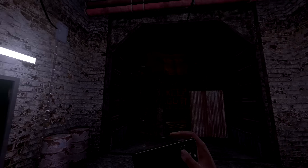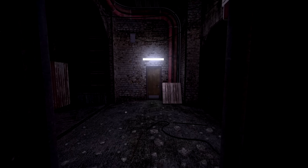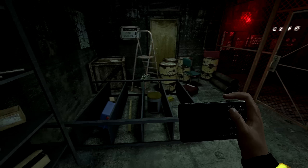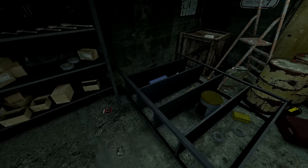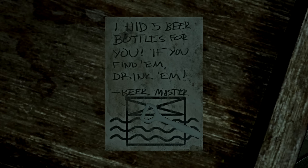Nothing of interest there. Do I want to take a picture of this boarded up area? 'Keep out' - no, I don't. What we got over here? A locked door - nothing to do with that. How about this one? This one's unlocked. What we got in here? This thing fell over - now we're taking a picture. Doesn't look like anything here is worth taking a picture of. Wrong type of batteries, can't pick those up. Another bottle. Who puts all these bottles everywhere? Any batteries hiding in here? Piece of paper: 'I hid five beer bottles for you. If you find them, drink them. The beer master.' Thanks dude, I really need that. Taking your beer opener though.